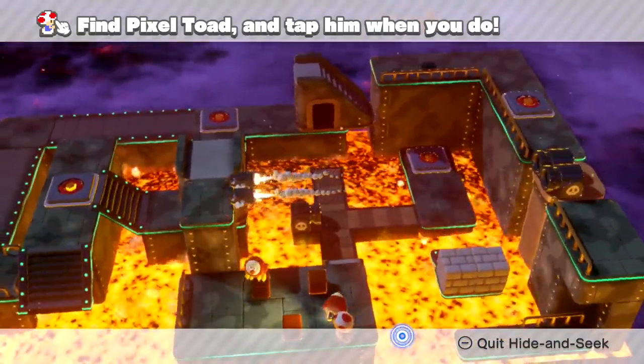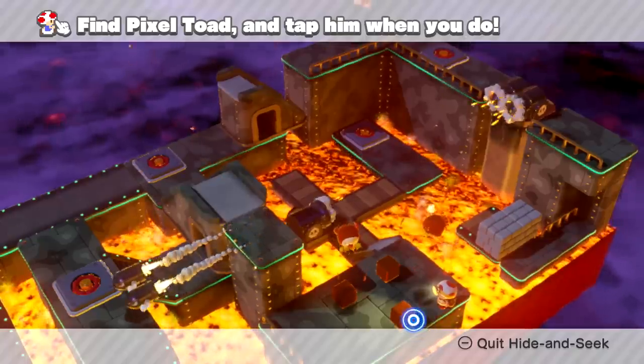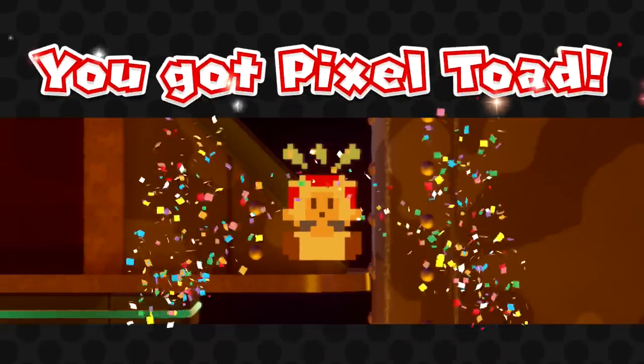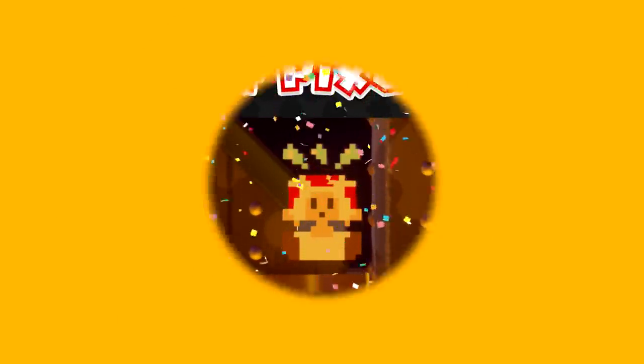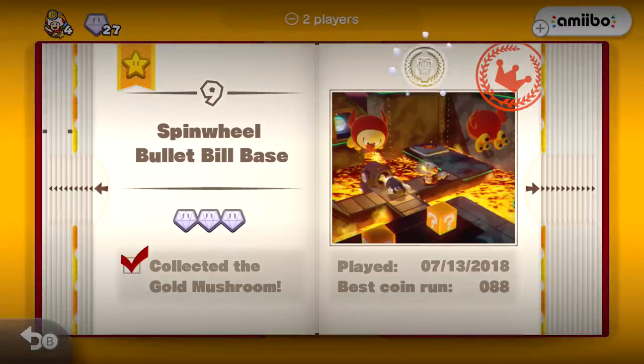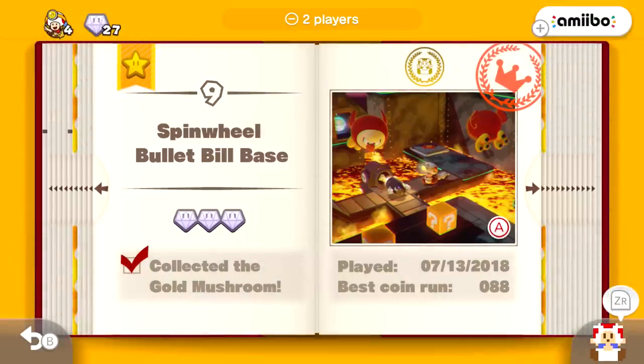Oh, he's right there — he hopped out of the lava! I saw that. Where'd you go? Oh, there he is! Got him! That is so tricky. I was looking on the walls and he just happened to go through my peripheral vision. Jeez!